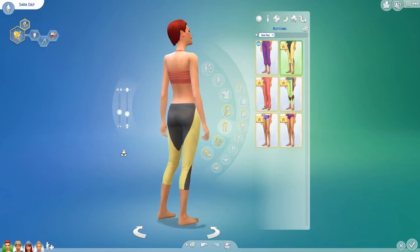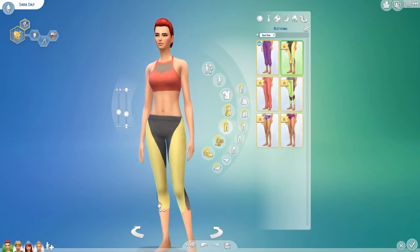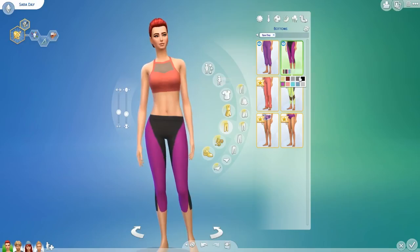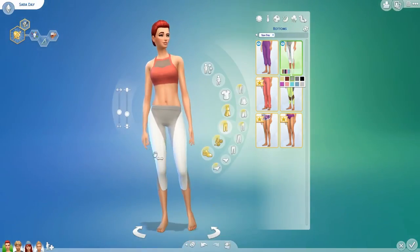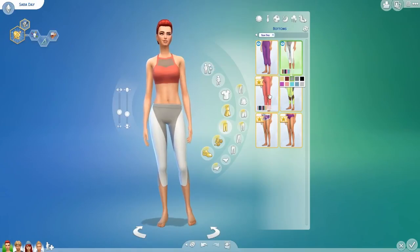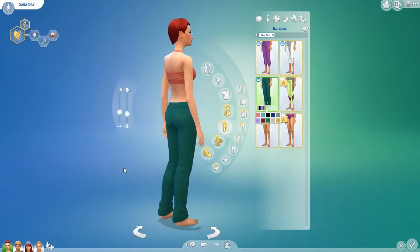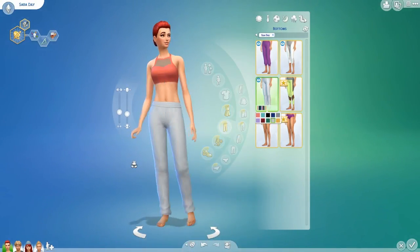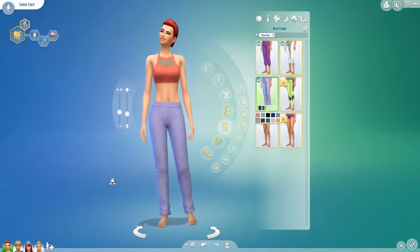Then some sweats which I really like — they're actually high-waisted. My sims will probably wear these around the house. You could get away with wearing these for everyday wear too. They look a bit like PJs so that's probably what my sims will use them for.